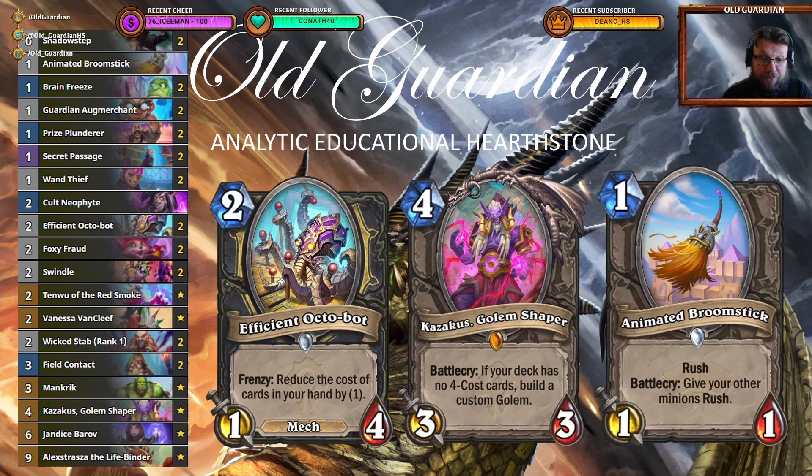A key card in doing that is Efficient Octobot, so you can get some discounts going, and you also really want to find your Kasagus Golem Shaper. The main deck building cards in Miracle Rogue are Kasagus and Gen Ds, and Kasagus is the faster one of those. Elemental Shaman gets on the board and solidifies its board control, so you really want to get on the board quickly to contest that. The Kasagus Golems can really help you contest the board, and if you can get some discounts going, you could also get Gen Ds with the animated broomstick, so you can get some rush things going and take the board. Winning the board is your main way to defeat Shaman.